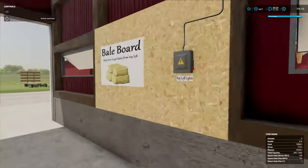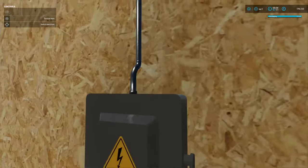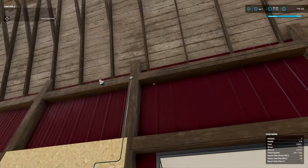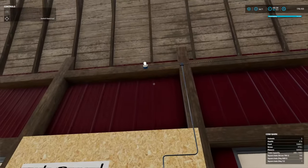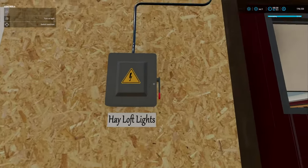Back to this building — we got the bale board here, and then here we have the hayloft lights. I've added two lights, the electrical conduit, junction boxes, lights up there. So if we come here and turn the lights on, those lights will turn on, and then we can turn them off.